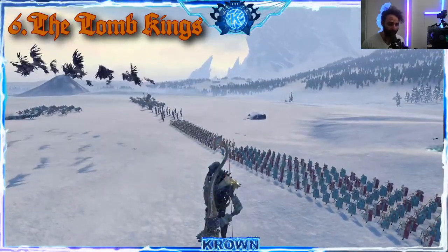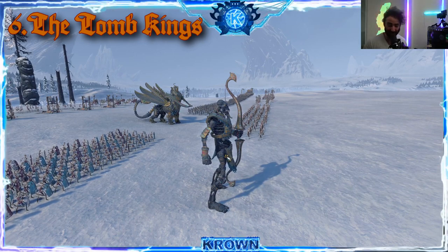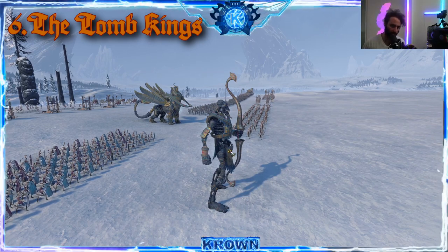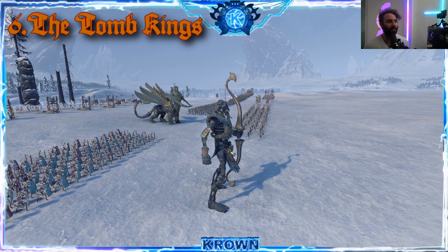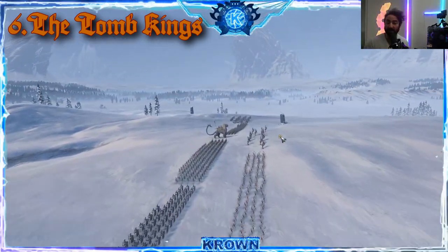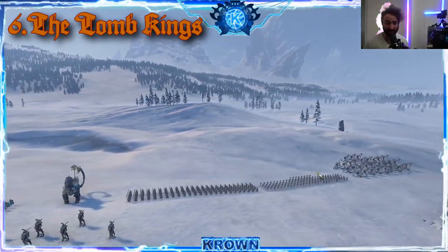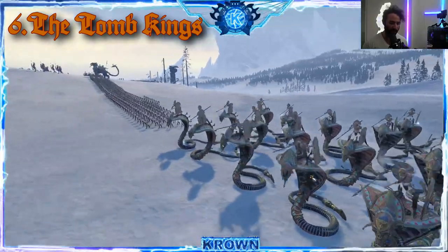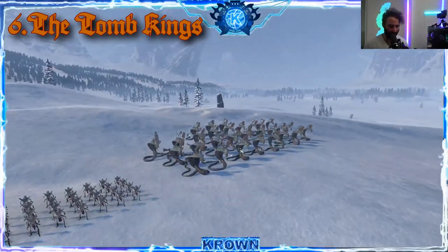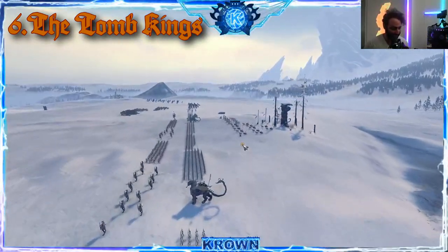They also have one of the most unique ranged units — the massive Bone Giant, who has the range to hit almost anything on the map with some pretty good killing power, though he's more specialized towards hitting one singular target such as an enemy hero. They also have the Sepulchral Stalkers, which are pretty good as their cavalry equivalent — they can definitely hold their own.